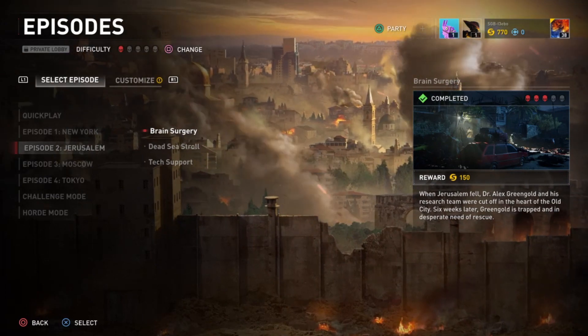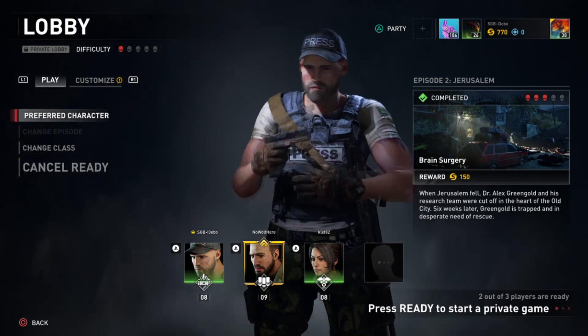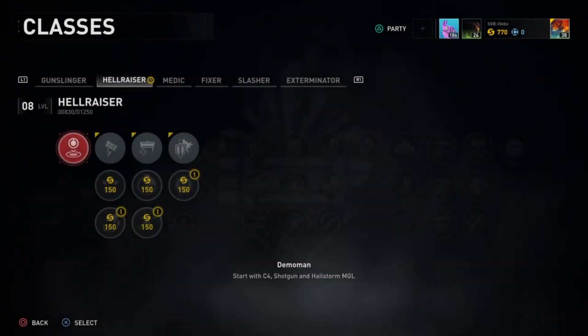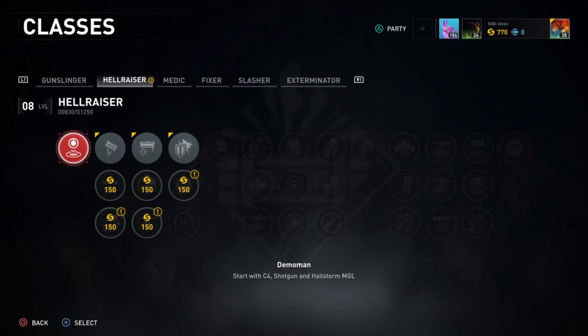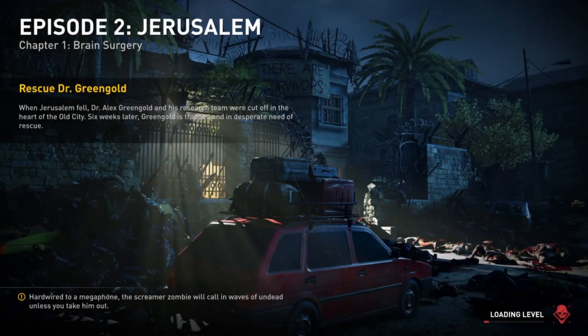Let's get right into it. My class is Hellraiser. Clef, what's your class? I'm a Medic. And Wolf, what's your class? I am a Fixer, Prestige 400. This is a guide slash walkthrough so we're going to have a lot of tips. We'll be explaining where to put certain things. I'm going to let Wolf take it away because he's more experienced than both of us.